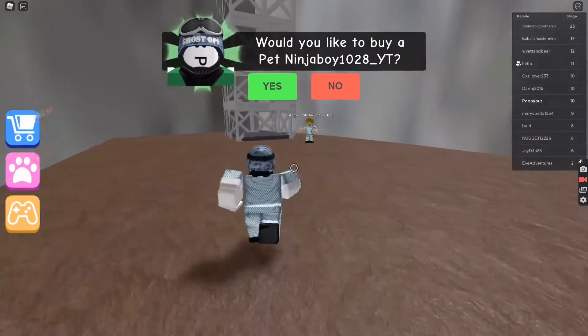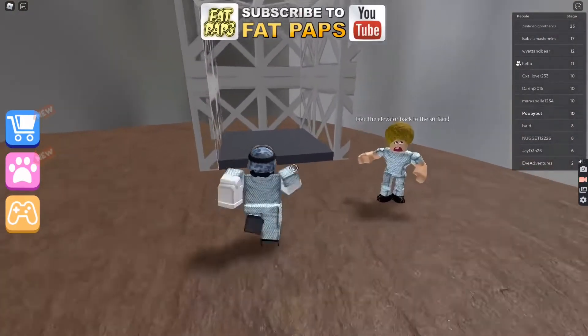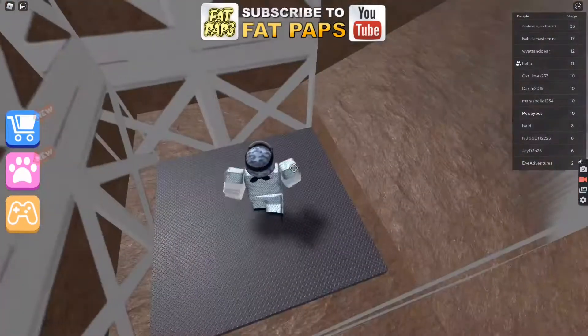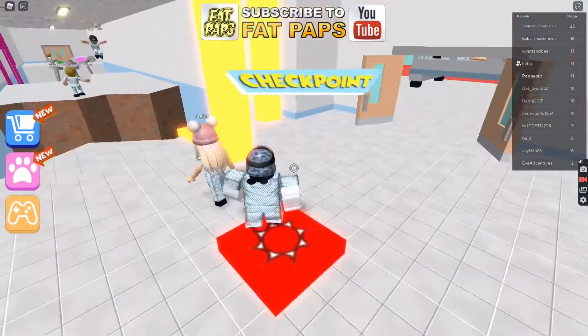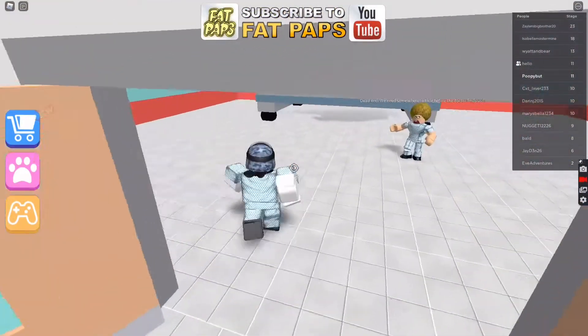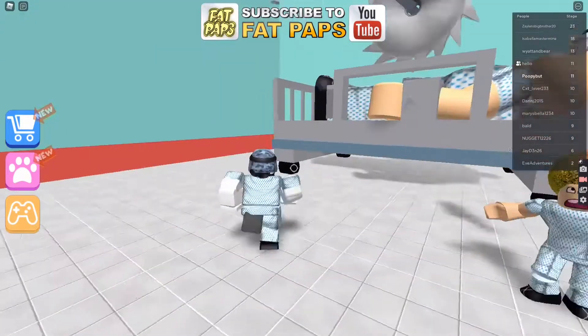Now let's go into this elevator. I do not want to pet Ninja Boy 1028, please get out of my face. Oh, I went in the elevator. I'm stuck on this part — I don't know what to do here. You don't jump down, you go through here. Dead end — we need somewhere to hide before the doctor finds us.